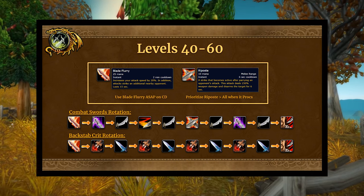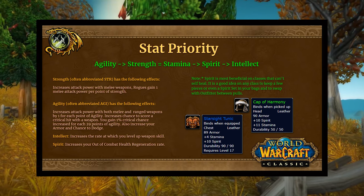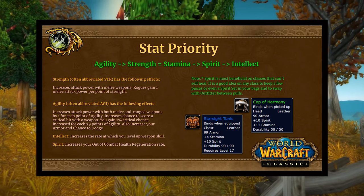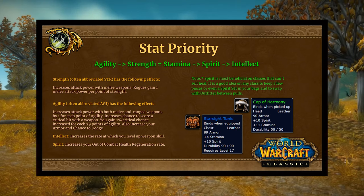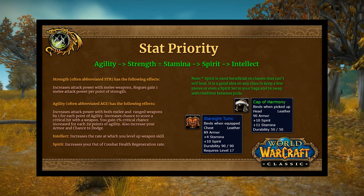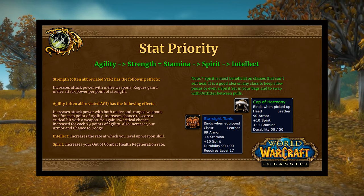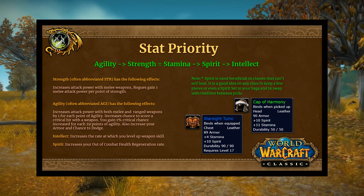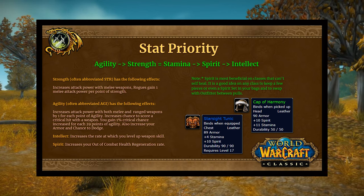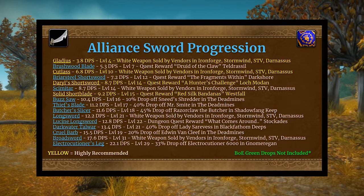Stat priority: Agility is your number one stat. Strength and Stamina are about equal, followed by Spirit and Intellect. I recommend keeping spirit pieces in your bags — if you have an add-on like Outfitter you can easily swap to them to reduce downtime. Strength gives rogues one attack power with melee weapons. Agility gives increased crit chance, dodge chance, and attack power. Intellect helps level up weapon skills. Spirit increases out-of-combat health regeneration.